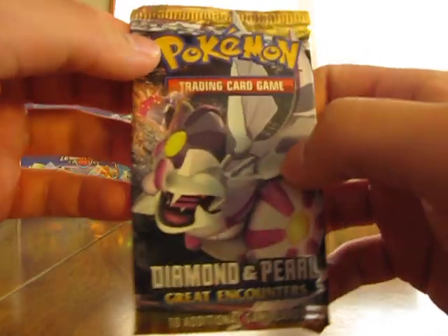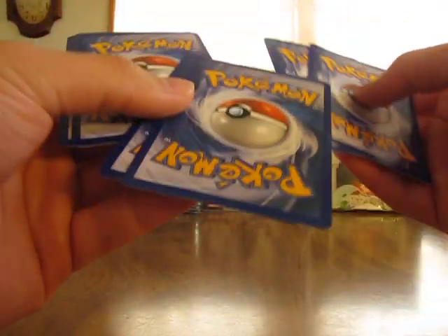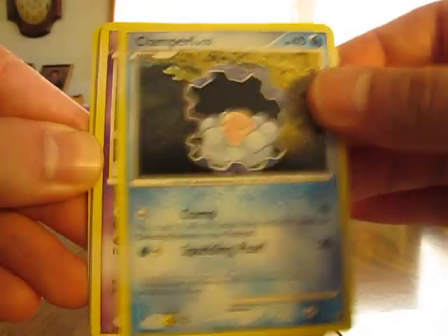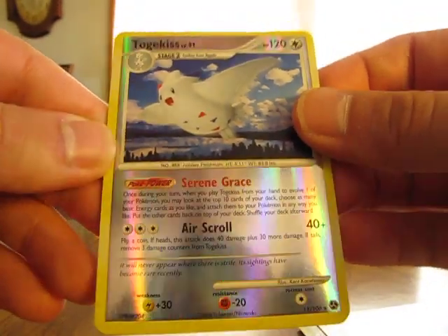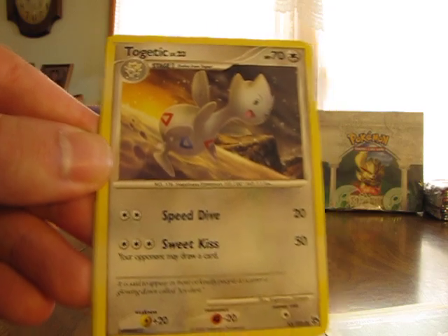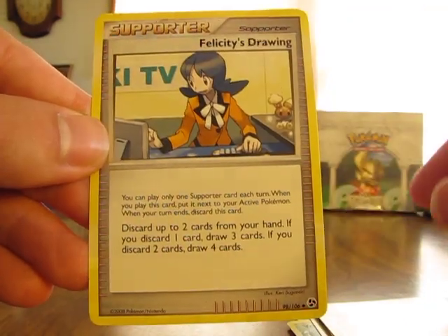About time to get a holographic card. Here's a Great Encounters pack. Like I said, I moved most of the packs I really wanted to open to the bottom of the stack — saving the best for last. We have a Togepi, Clampearl, Ekans, Volbeat, Zigzagoon, Togekiss Reverse — that has to be a rare, that's a nice one, I don't think I have that one. And Togetic is the next card. Seviper, Beedrill which is a rare, and a Felicity's Drawing.